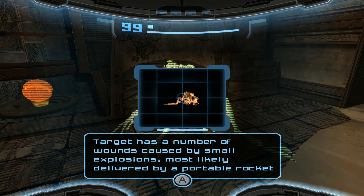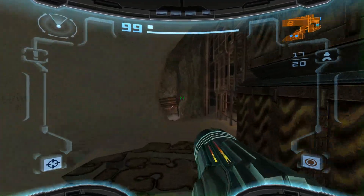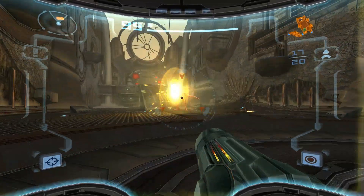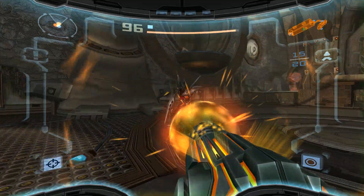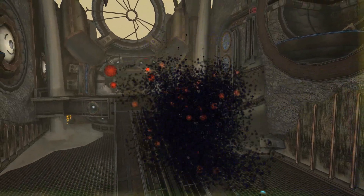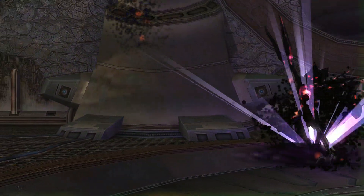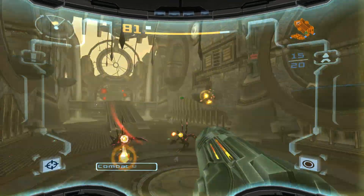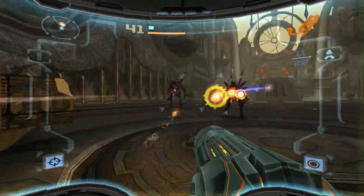Target has a number of wounds caused by small explosions, most likely delivered by a portable rocket or grenade system. More space pirates. Dark Aether doesn't discriminate. So now these are dark pirate troopers — all that means is they have more HP and deal more damage.